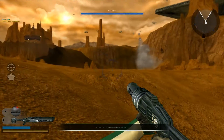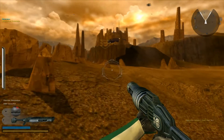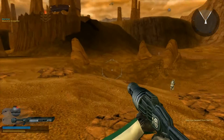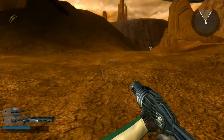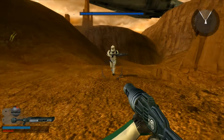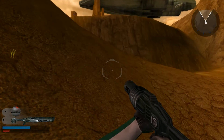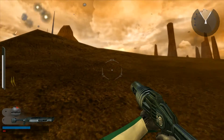The CIS are holed up in the Cliff Bunker. Get up there and take over that post — it will give us a strong vantage point on the battlefield. He's falling in behind you. What can we do? I will hang out.